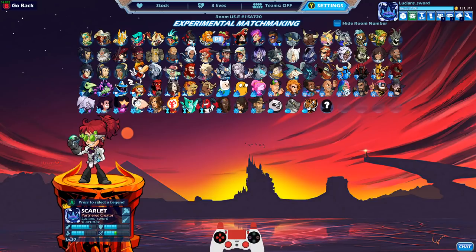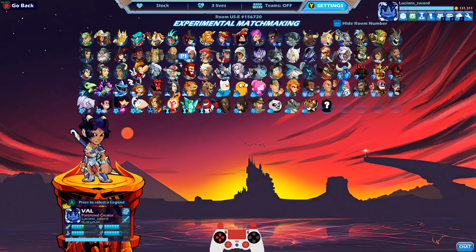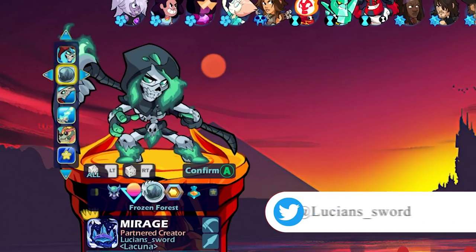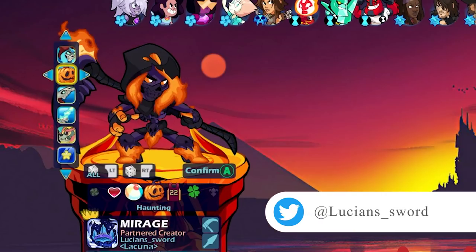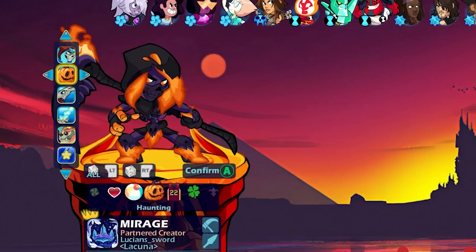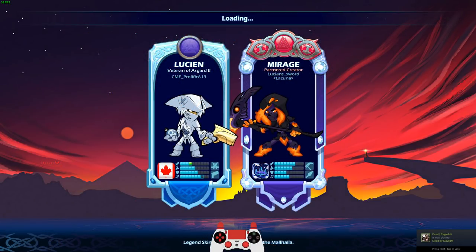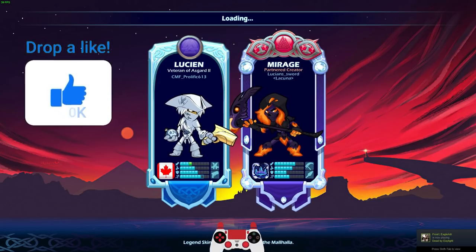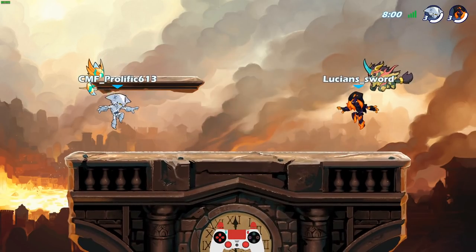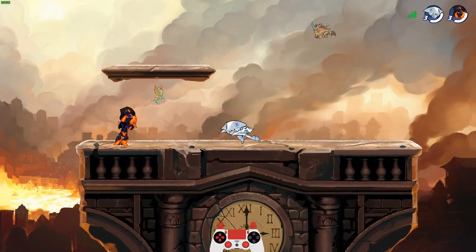The next epic skin that came out was Apocalypse Mirage — the second epic skin. I'm going to do a different color, maybe haunting — that looks really really good. Please drop a like on this video if you enjoy this content, it really helps me out. There's actually a total of six epic skins: three you can get anytime, and the other three you can't get anymore. Maybe with that knowledge you can guess what the skins are.